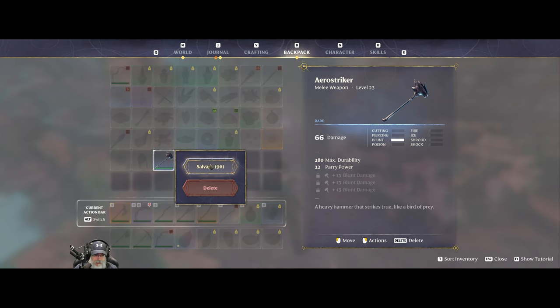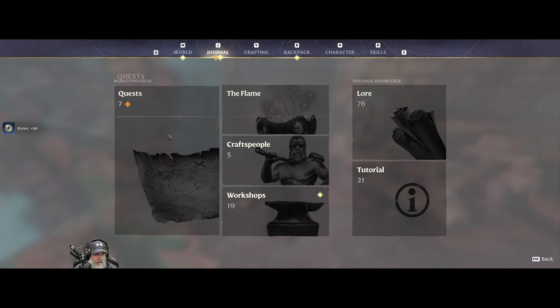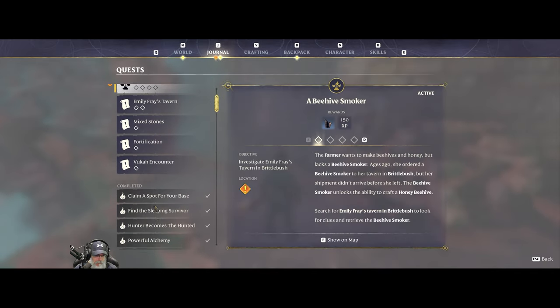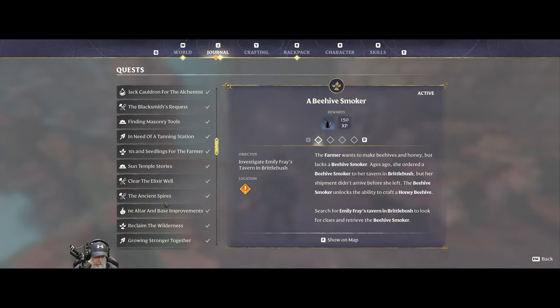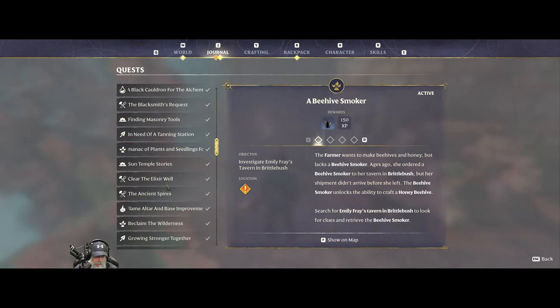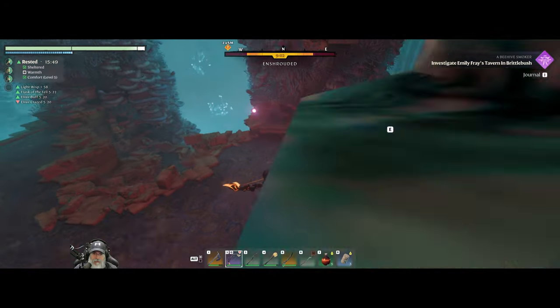We're going to salvage that drop. We got the head. And that should have finished the carpenter's quest - yeah, Sun Temple Stories. The reward is the head of the boss itself.